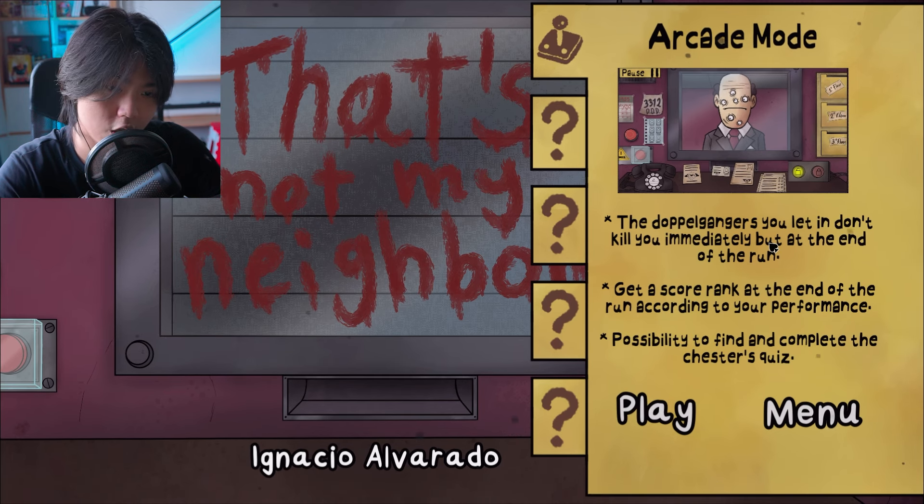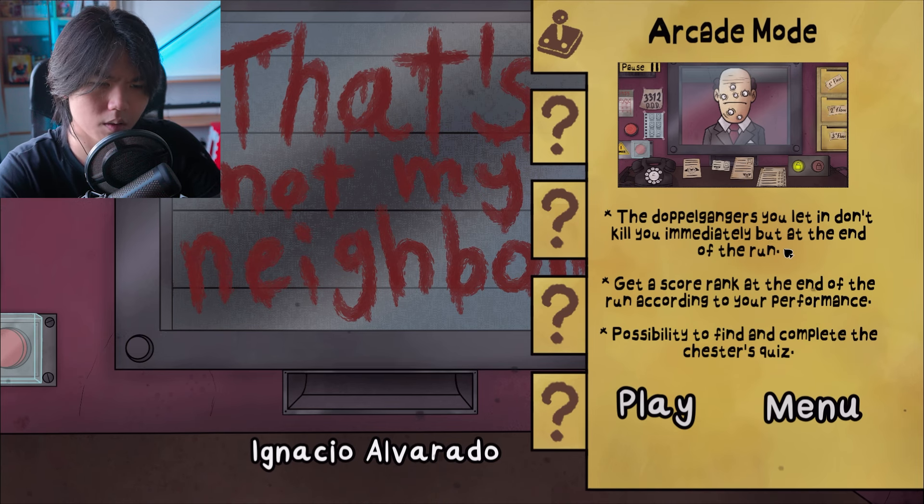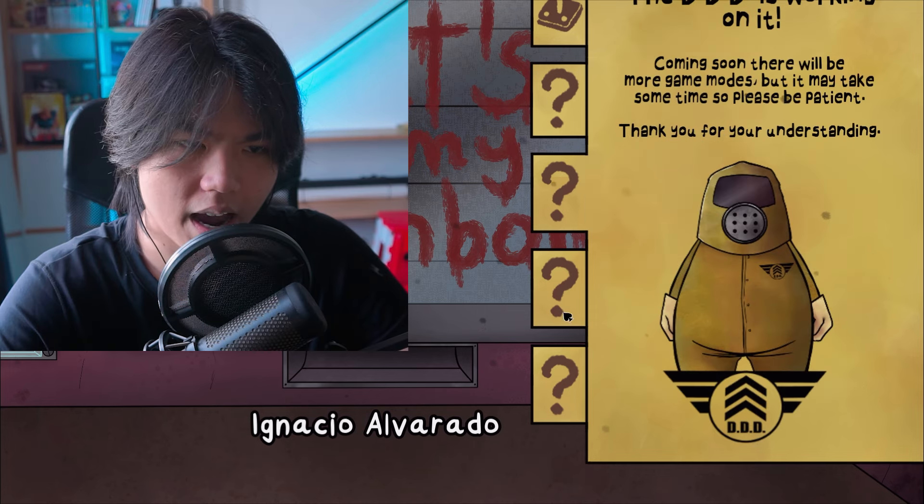Arcade mode — you have the doppelgangers. You let one in and it doesn't kill you immediately but at the end of the run. Get a score rank at the end of the run according to your performance, with the possibility to find and complete D. Chester's quiz. We have many more interesting things.